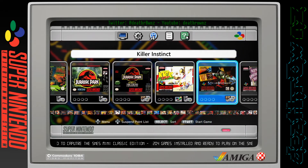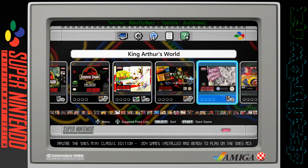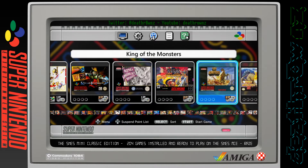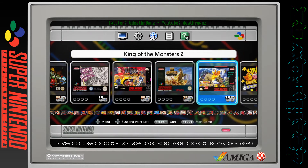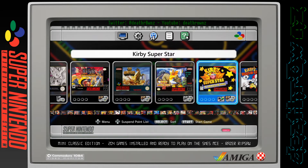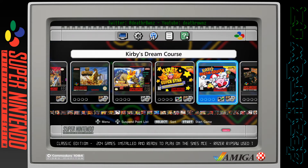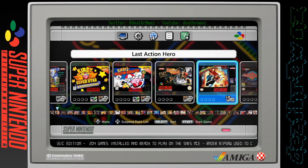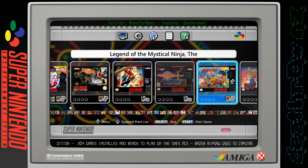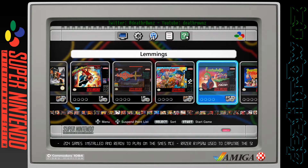Kickoff, Killer Instinct - who can forget that, one of the best games. King Arthur's World, King of the Dragons, King of the Monsters, King of the Monsters 2. Kirby Super Star - this is one of the other games that come with the device. Same with Kirby's Dream Course. Knights of the Round, Last Action Hero, Legend, Legend of the Mystical Ninja.